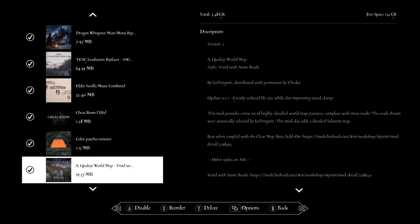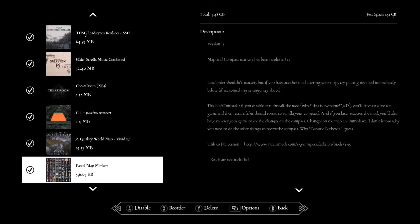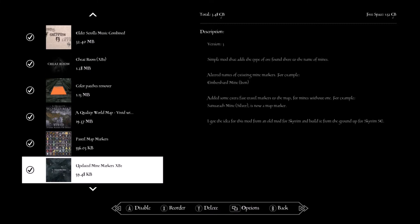Quality World Map — this makes it so it's not so dark and cloudy on the map like in vanilla; a lot of the clouds have been removed giving it a more crisp look. Pastel Marker Map Markers — this changes your map markers, gives them some colors so it's not the same plain black and white, adding characteristics to it. Update Mine Markers — when you find a mine it tells you exactly what kind of ore you'll find there.